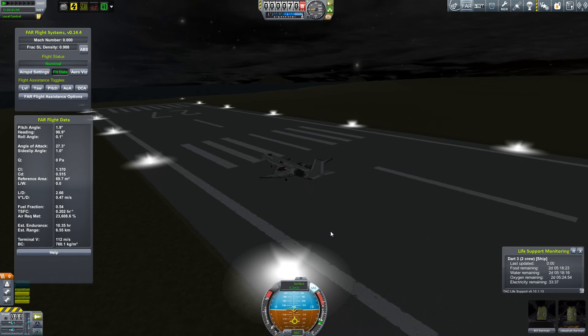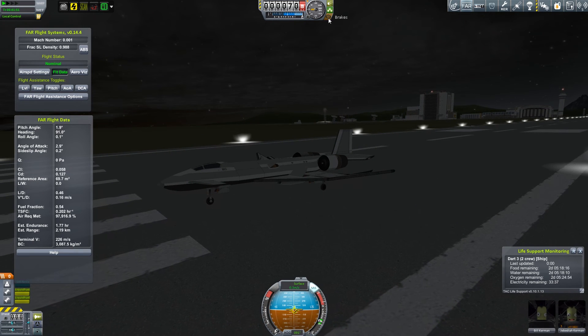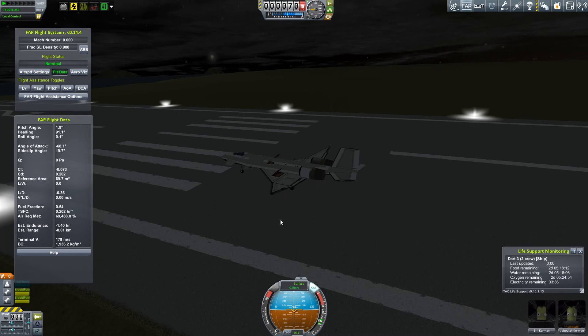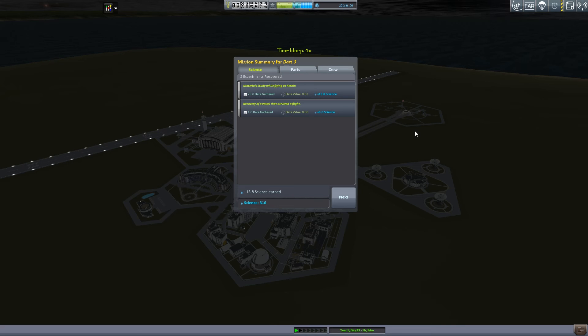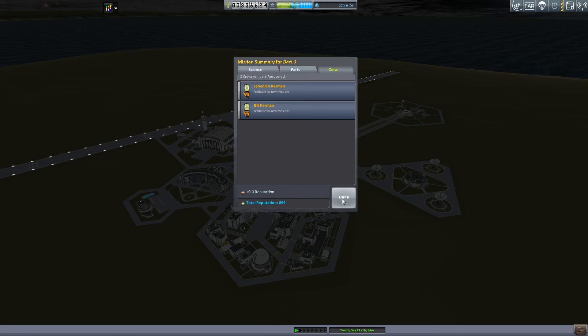So we got Bill and Jeb back, and we're going to recover this. I also had in the spacecraft a Science Junior, just so we could get some of the science along the way. There was a cargo bay in the front. Here we go — recover. There's our Science Junior stuff for above the atmosphere, and we got all of our money back — about 30k monies.